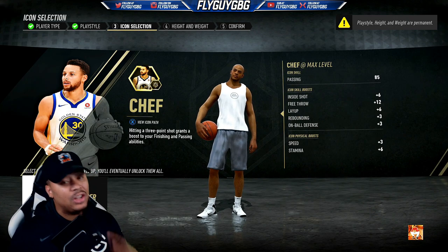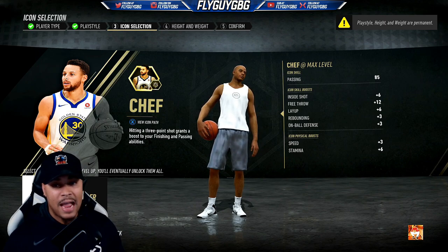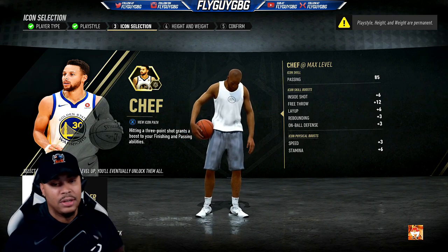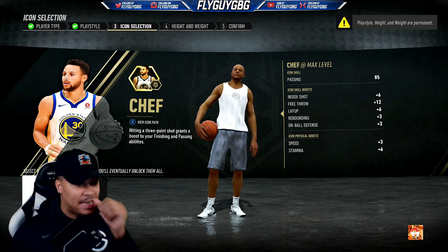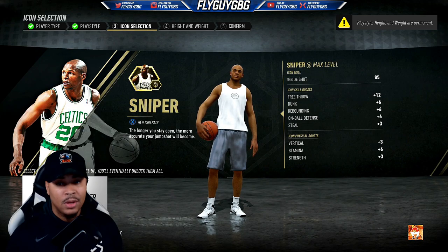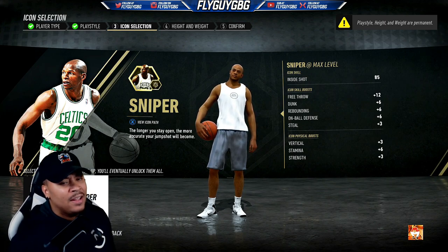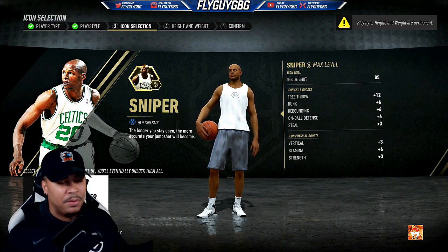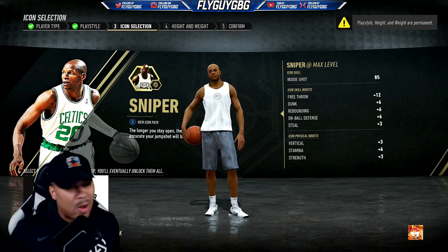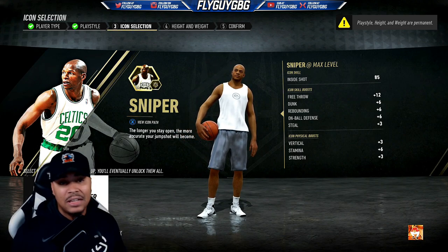Next, you have your icon ability, which I feel like is a good concept where you kind of mimic your game around a specific player. However, there's no reason I should have to choose between specific attributes just because I chose to be a good point guard. Like, I get only an 85 passing — I feel like Steph Curry's passing is a little bit higher than an 85, but if I choose the chef icon, I only get an 85 passing. And if I decide I want to be able to finish a little bit, I get 85 inside shot with Ray Allen's sniper. But Steph Curry can finish inside — that's where there's a disconnect. It doesn't allow you to upgrade the attributes you want to upgrade. That's not good in my opinion.